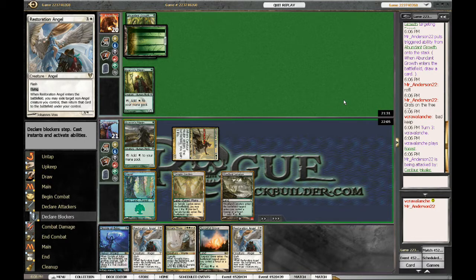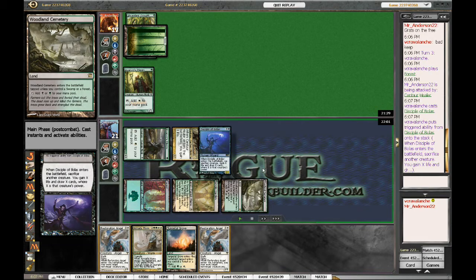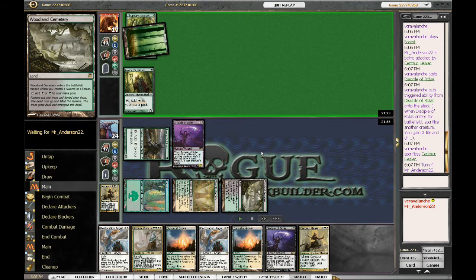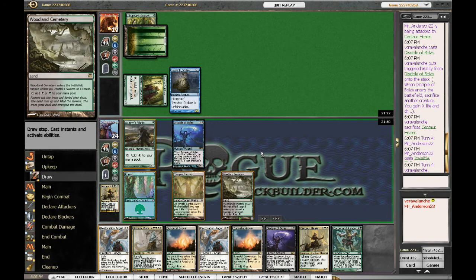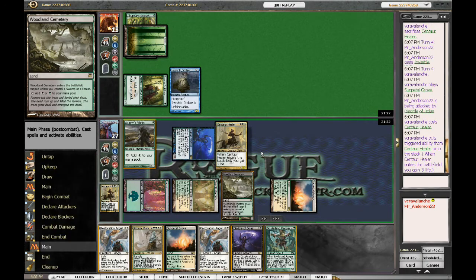I don't care how sick his hand was, you mull those, because this is what happens. Yes, it is a free win, but it wasn't because of the MTGO random generator — it's because this guy kept a bad hand and he's being punished for it. He comes down with an Invisible Stalker and he still misses a land. Very unlucky, but he's dead just for missing that from the second turn.